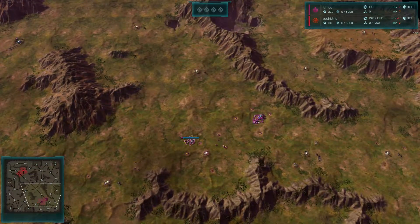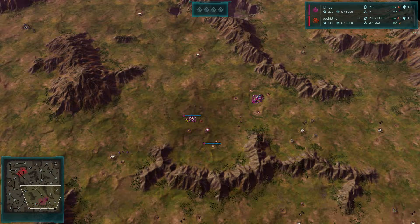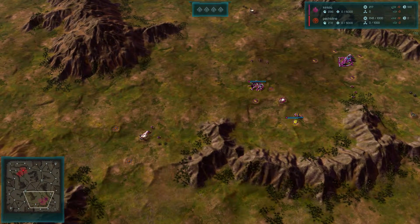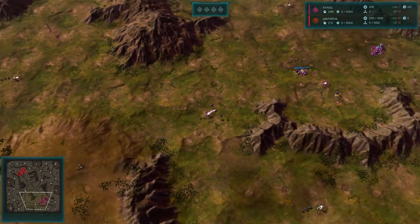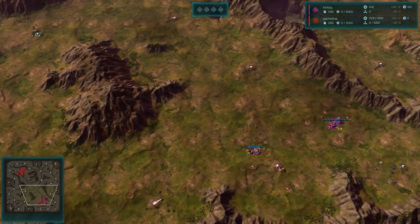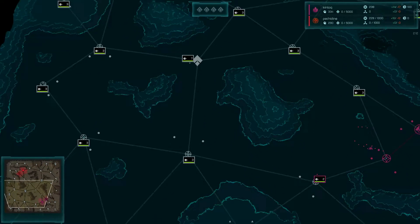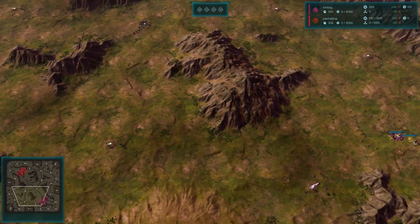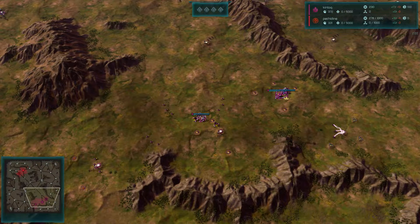I have two mice — one is my main mouse that I really like, but the other mouse has a mouse wheel that isn't broken, so I can zoom in and out with a functional mouse wheel. Anyway, you've got to balance the fact that you don't want to put all of your effort on the sides, because then you can get flanked and cut off. There's all kinds of bad things that can happen.